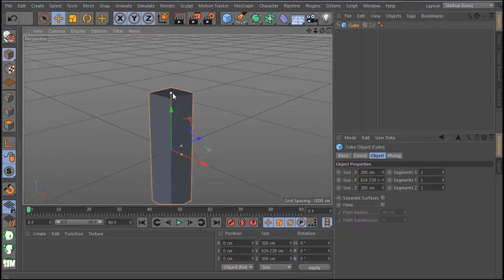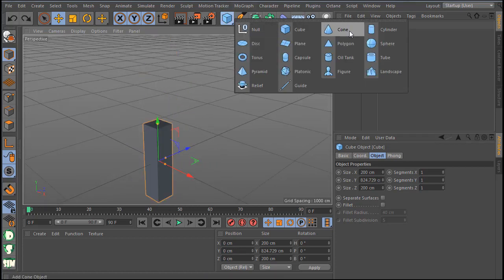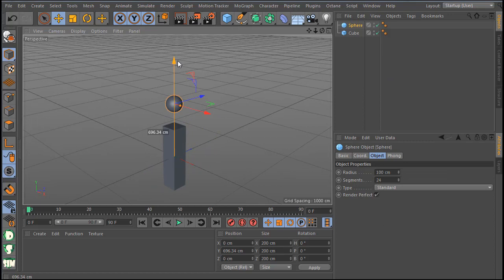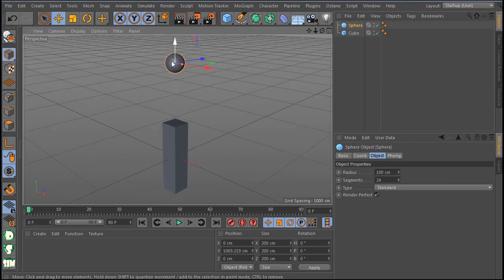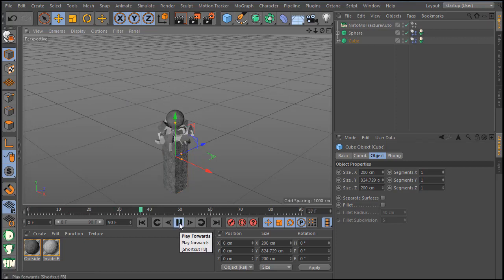I make a cube, I make a sphere. You can do any object you like — I'm just making simple stuff to show you how it works. I go to my sphere and click this button — this means dynamic, so it makes a dynamic object. Then I select the cube and click static object. Last I click the sim button, which makes the simulation. Done — hit play and you have Fraxxu ready to go.